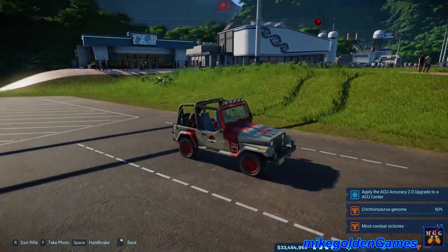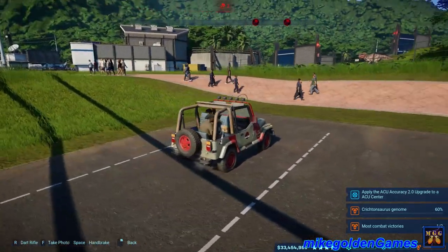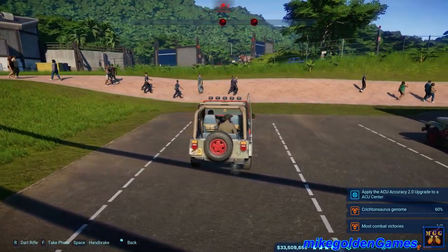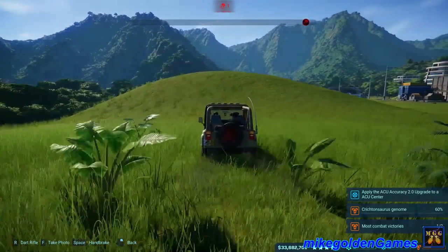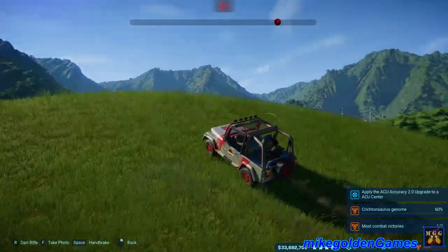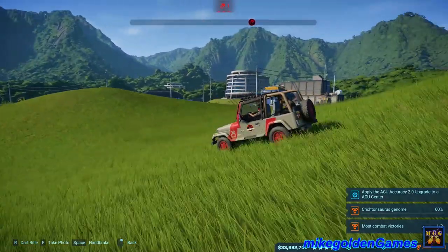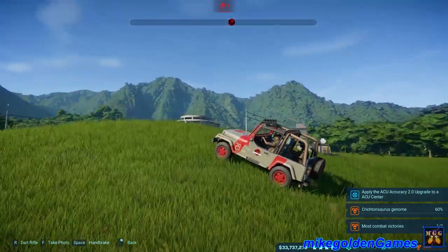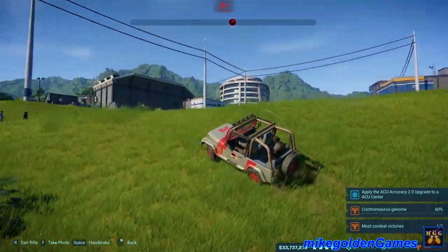Man, that is freaking badass looking. Hope you guys enjoyed this episode. You guys thought I wouldn't get any footage of this Jeep driving over this hill? Let's hit this thing. Come on baby — freaking beautiful Jeep. Look at that, just going over some hills doing some off-roading. Look at that jump — and got it! There we go, beautiful.